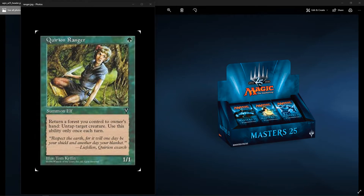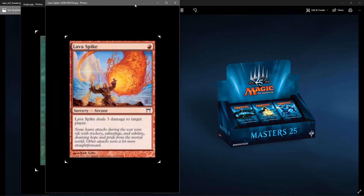Second would be Lava Spike. It's a great burn spell — 3 damage to target player. It's not as good as Lightning Bolt because you have the option of targeting a creature or player with Lightning Bolt, but it is great in any burn deck, any red deck. It was printed twice: once in Kamigawa block and once in the original Modern Masters. So I believe that this deserves a reprint.